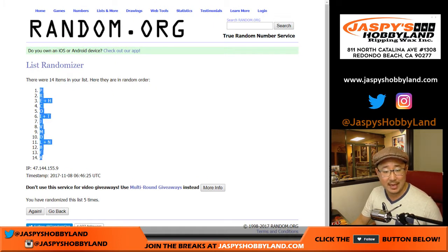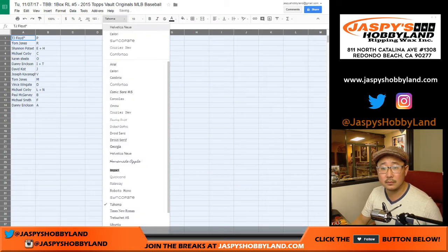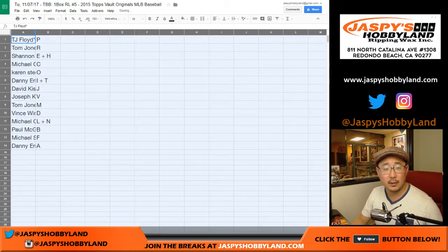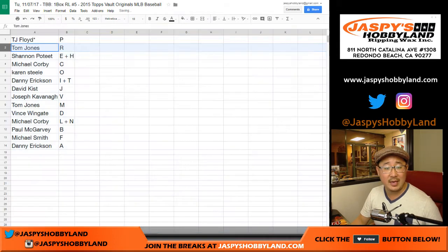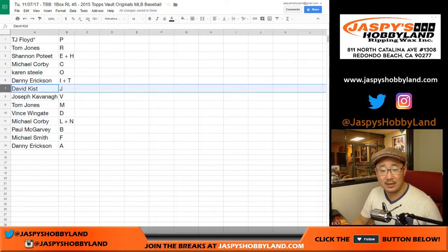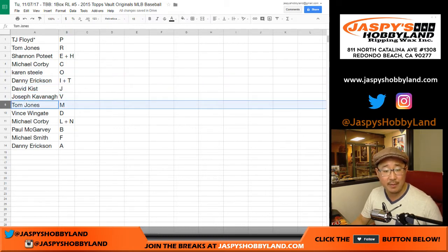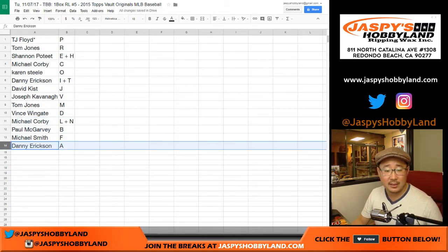P, down to A. So TJ Floyd with P. The other TJ — OG TJ — with R. Shannon, you have E and H. Mike Corby, look at that, you got C — C for Corby. Karen with O. Danny with I and T. David Kiss with J. Joe Cavanaugh with V. TJ with M. Vince with D. Corby with L and N. Paul, you've got B. Smitty with F. Danny with A.